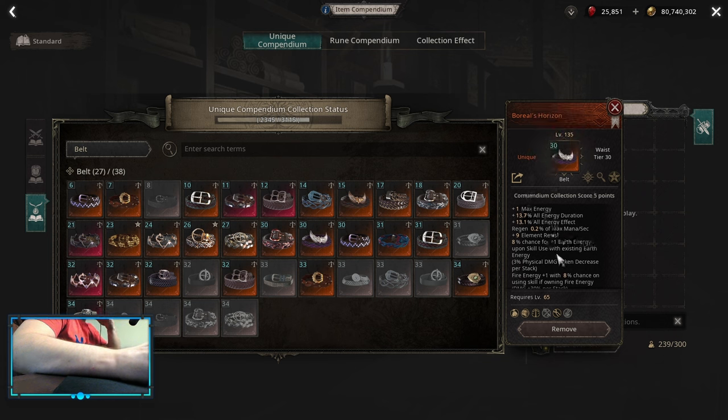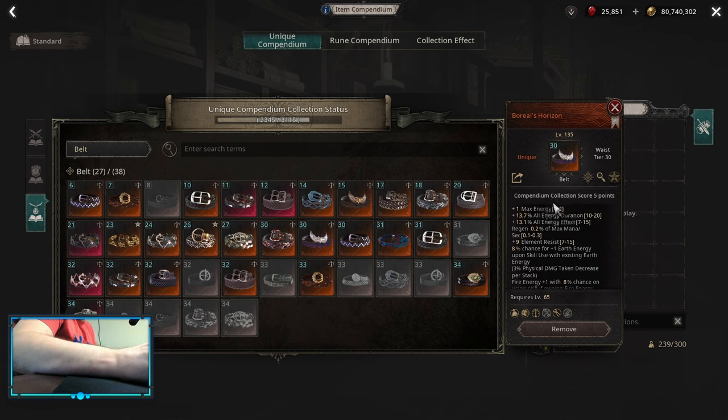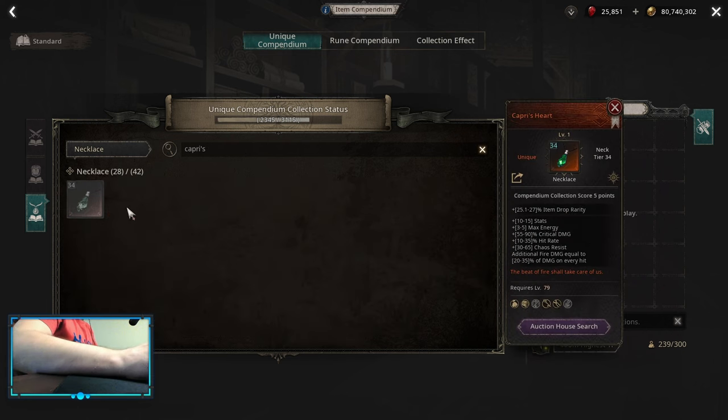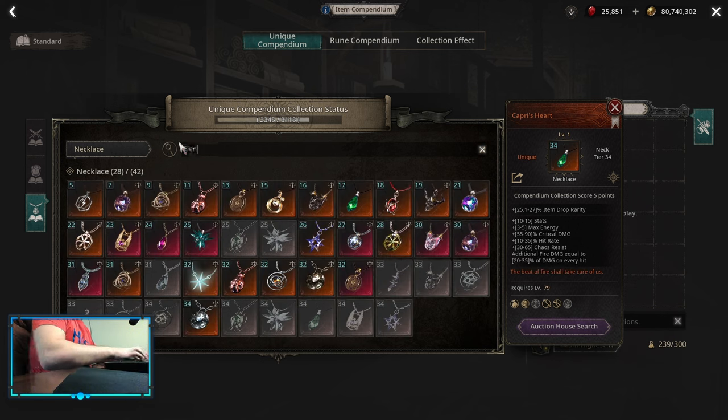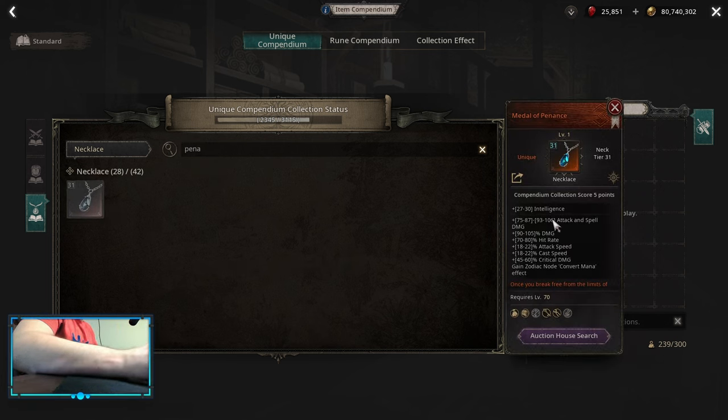If you can, do Boreal's Horizon — if you have this one it's going to help you with your energies, which is really nice. It can give you up to two max energy stacks. At the same time, you can use Capri's Heart if you have it — this is nice for energies and the neck itself gives you a lot of damage amplification. Remember, it gives you Crit Damage and Fire Damage on every hit, so it's a really good necklace. If you don't have it, Metal of Penance is not a bad choice either — it gives you Convert Mana and a decent amount of damage, Attack Speed, and Critical Damage.